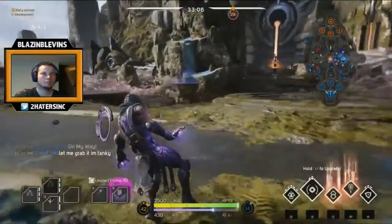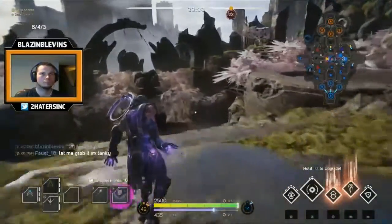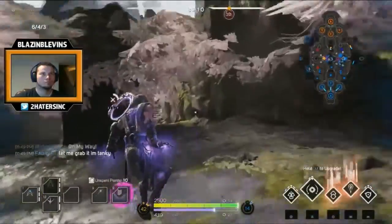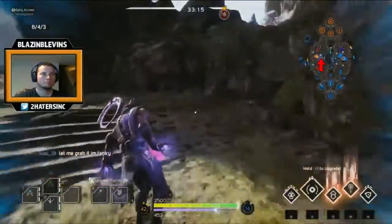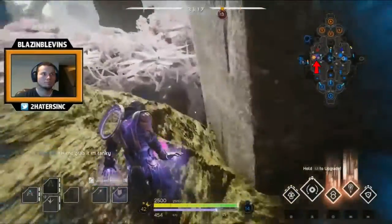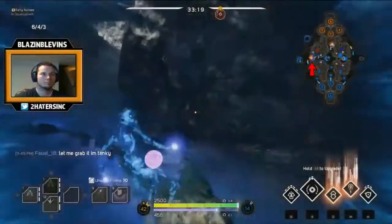At this point it is everyone else's responsibility to make sure you get to the objective alive, so having a team that communicates well is key. I don't recommend that you go running around the map as the prime orb carrier by yourself, because you're highlighted as a bright pink dot on the map.